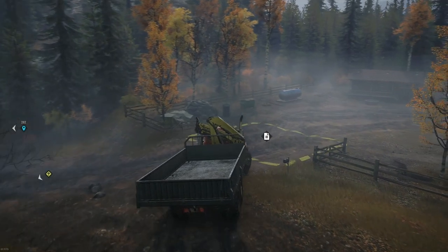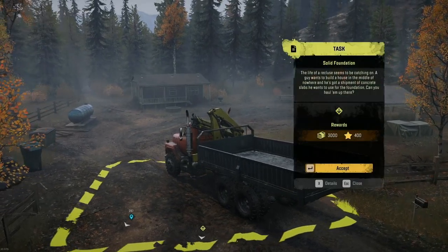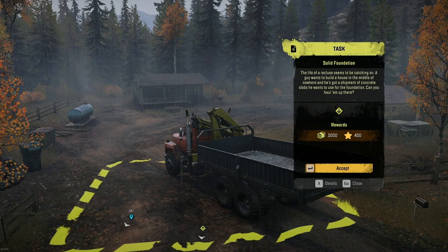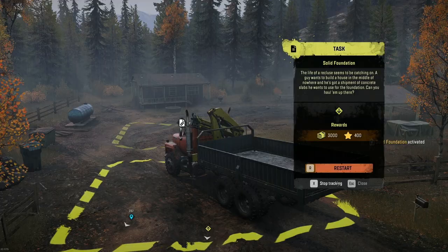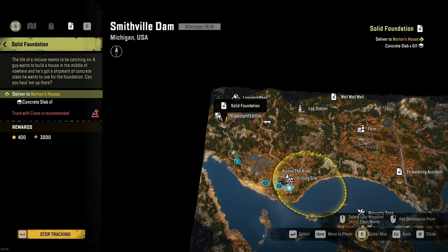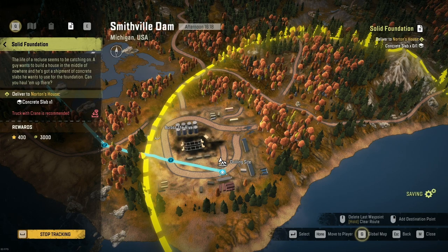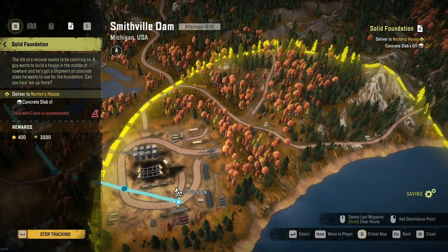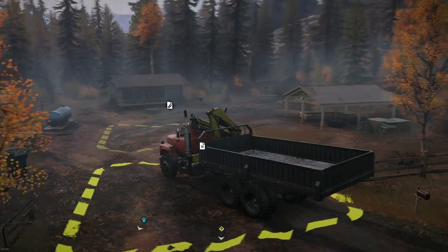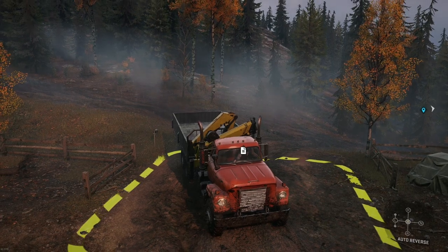What does this guy need for his solid foundation? 400 XP, $3,000 — concrete slabs. He wants a shipment of concrete slabs for his foundation, so I'll accept that and start tracking it so I can see where it is. Deliver one batch of concrete slabs — and that batch is going to be somewhere down near the drilling site. Nice XP so it's worth doing. We're heading to the drilling site anyway just to get some fuel.